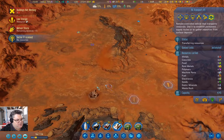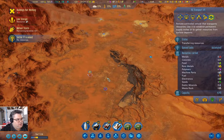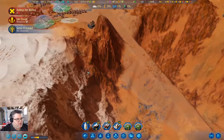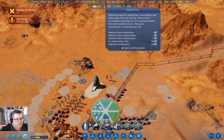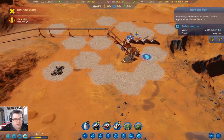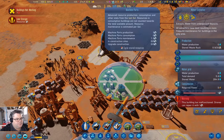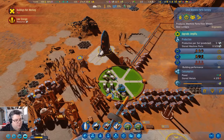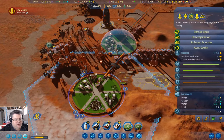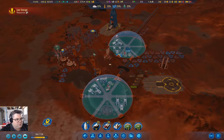We have gained a net positive on machine parts. We've repaired one water supply, and we're still waiting for a machine part for the other water supply, but we are producing them — that's important. Our rare metals extractor is also operating. We have a spare citizen, so let's put that spare citizen in the farm. We'll produce a couple more bits of food.